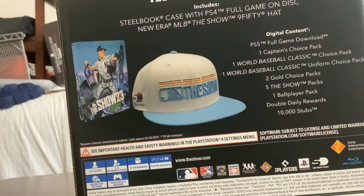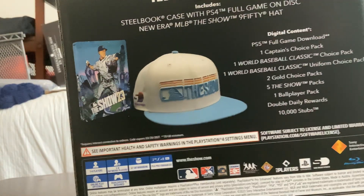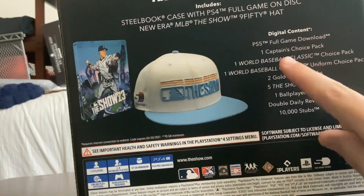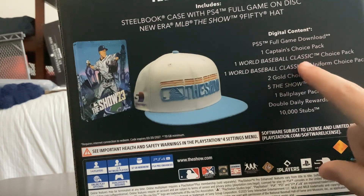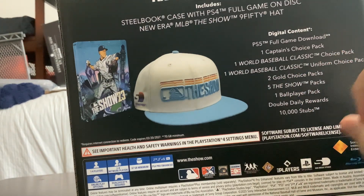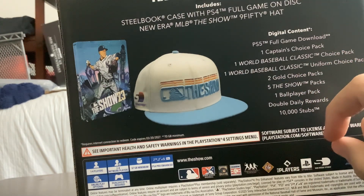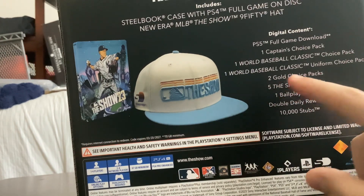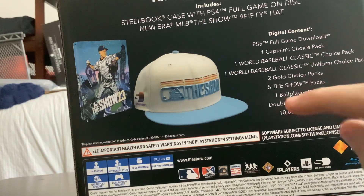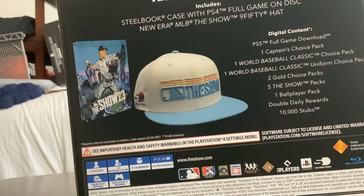Before I start unboxing everything, I'm going to show you what's in it. So: PS5 full game download, one Captain choice pack, World Baseball Classic choice pack, one World Baseball Classic uniform choice pack — and you know what I'm choosing, probably America. Also two gold choice packs, five MLB The Show packs, one ball player pack, double daily rewards, and 10,000 stubs. If you don't know what stubs are, you buy stuff in the game with that.